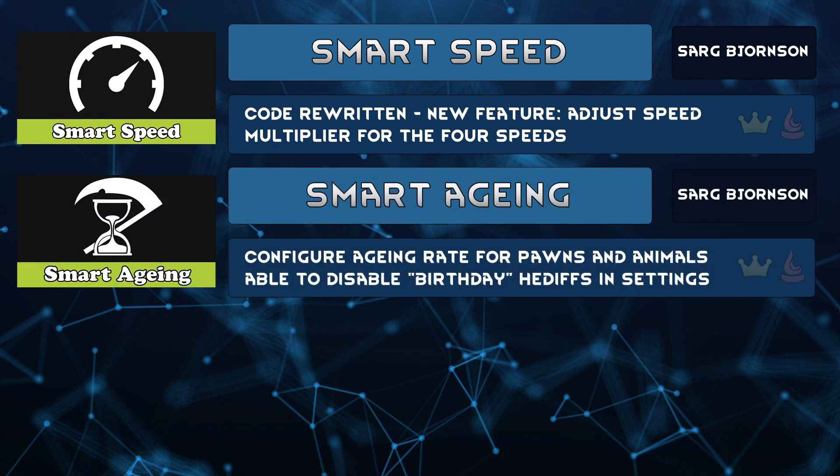Smart Aging by Sarg Bjornsson allows you to adjust the rate pawns age. Want to play colonists across generations with another mod that allows babies? On older colonists you might get more birthday diseases, but if you don't like that mechanic, disable it in settings. Think animals age too slowly? How are you going to get a herd of elephants and thrombos? With accelerated aging, those long-lived races you add with Humanoid Alien Races will actually feel long-lived.